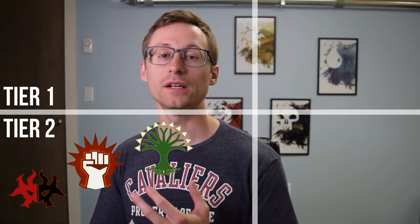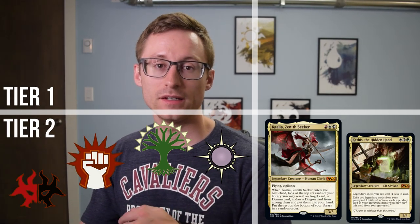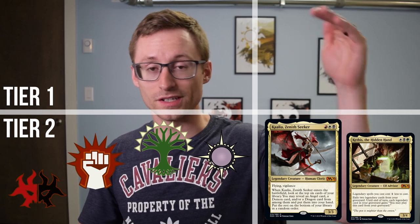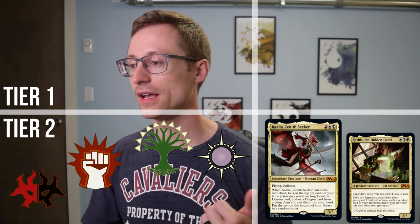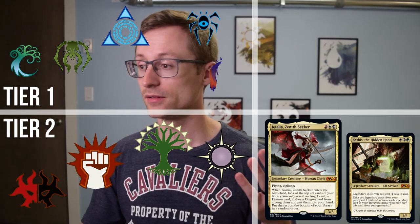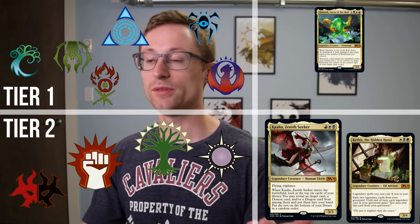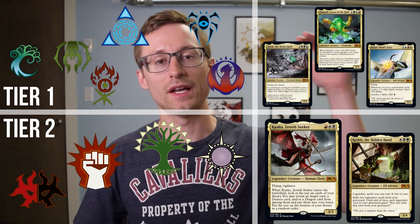But we're often drafting two, if not three, colors. In tier 2 are black-red, white-red, white-green, and white-black. The three-color wedges I have Mardu and Abzan in tier 2 as well. Stepping up to tier 1 for two-color pairings: blue-green, green-black, white-blue, blue-black, blue-red, and red-green. And the three-color wedges would leave us with Timur, Jeskai, and Sultai all being in tier 1.